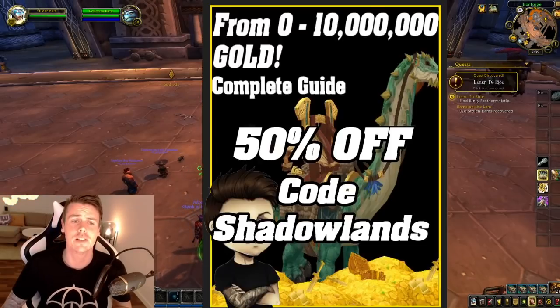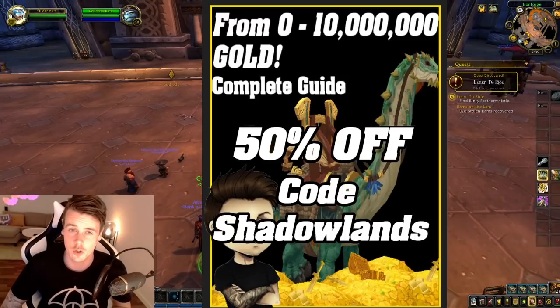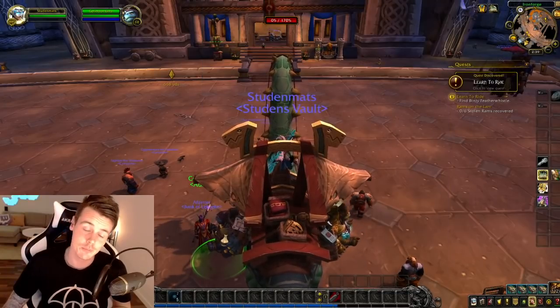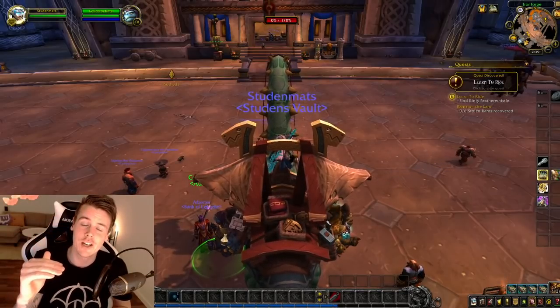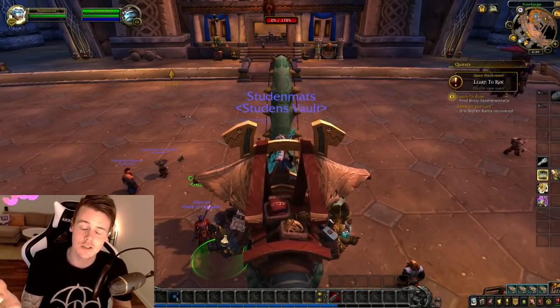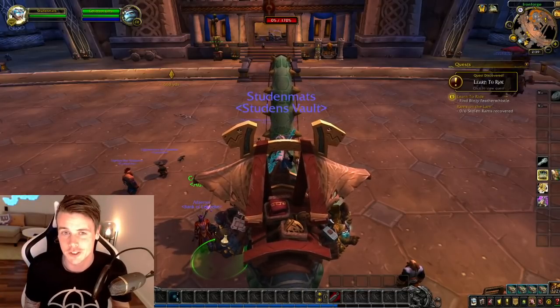I do want to mention that I have the 0 to 10 million gold guide, 50% off using the code Shadowlands — link in description. But that is for people who need it step by step, like what they should do and what they should do next. That guide is made to help you make more than just a token a month.